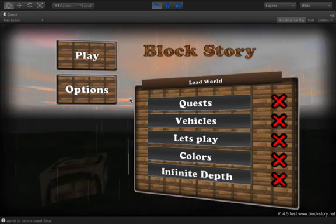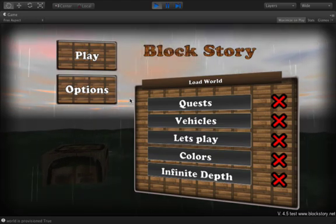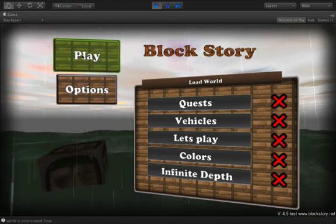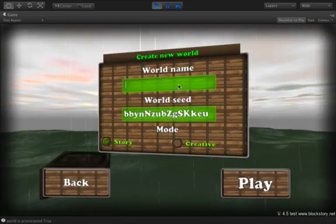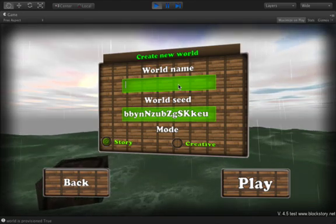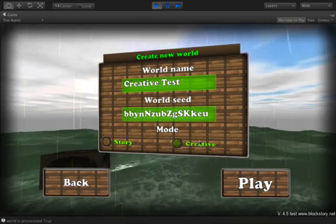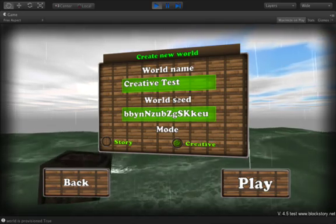Hey folks, this is Paul again and we're getting very very close to this version 5.0. Before we do that I wanted to show you one more feature that's been requested quite a bit, which makes a lot of you builders happy. We have renamed the exploring mode as creative mode, and we did that because we added a lot of things especially for builders.